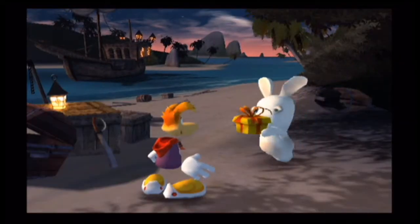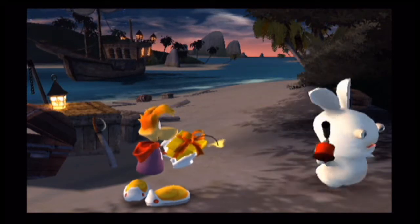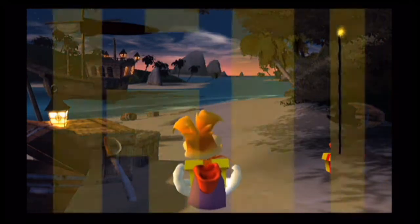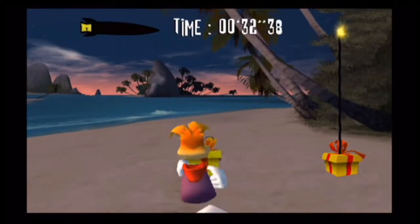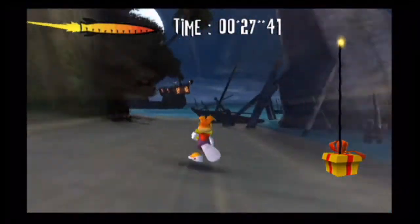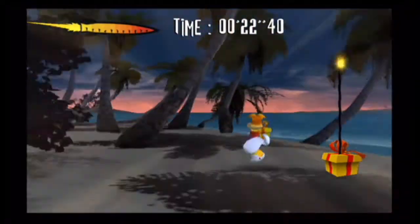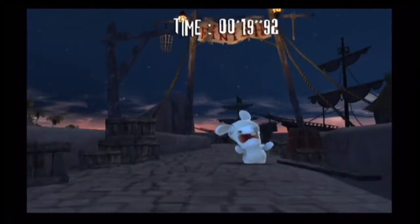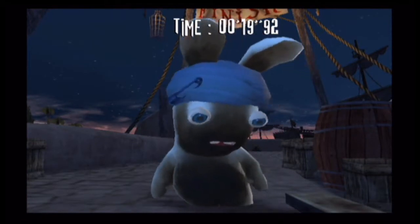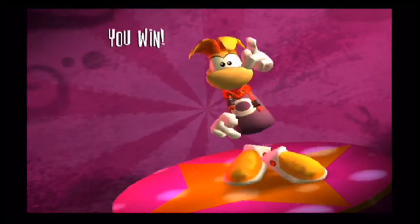One thing I liked about the Rayman Raving Rabbids series is that, kind of like Mario Party games, when you start a minigame it shows an introductory cutscene. In this first minigame, all you need to do is shake the Wiimote and nunchuck one at a time — think of it like the running tracks from Mario & Sonic at the Olympic Games, except this game came out before that, before the Beijing 2008 installment.